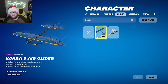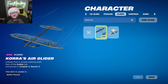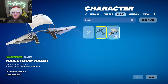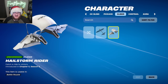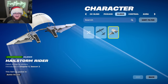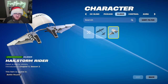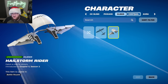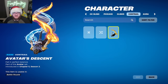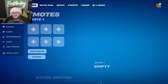For gliders, we get Korra's Air Glider, which is simple and nice — one of the hang glider types with the little front pieces. Then we have the Hellstorm Rider glider, which I'm speculating is a free glider because it's very basic, not even in a set, it's uncommon rarity, and it says Whiplash at the top. For contrails, we have the Avatar's Descent contrail with a very nice design.